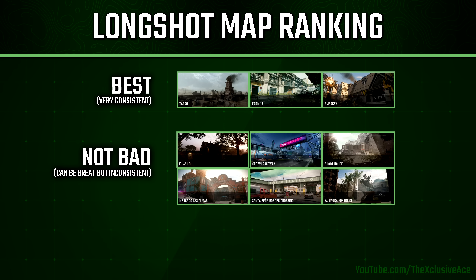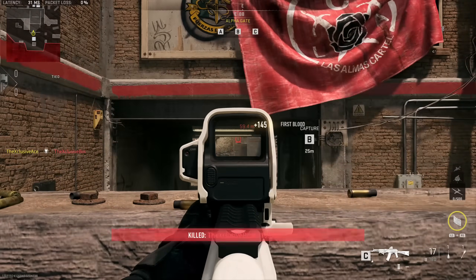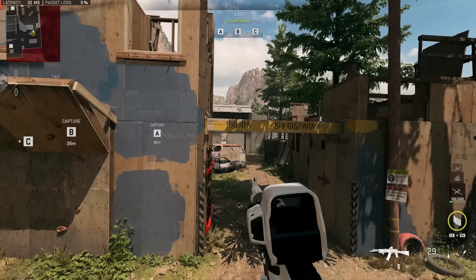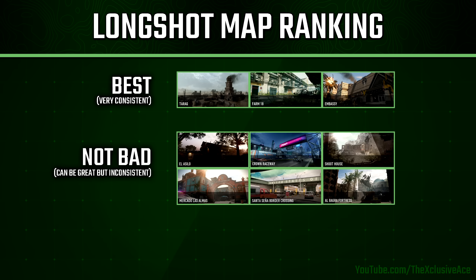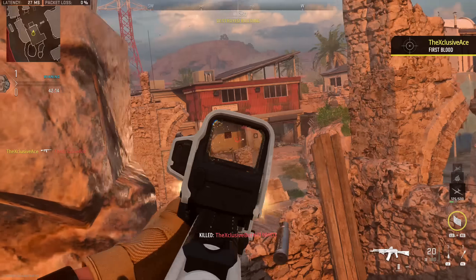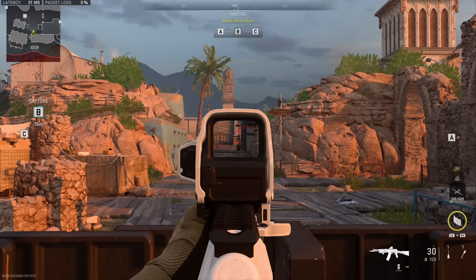For my middle tier maps, these can be really good for long shots but can also be inconsistent depending on how the enemy team plays. Shoot House is a perfect example — it can be the best long shot map in the game if the enemy team is also going for long shots, but some games you get no traffic there, or all your teammates are mounted on the same wall. This tier includes El Asilo, Mercado, Las Almas, Crown Raceway, Santa Seña, Shoot House, and Al Bagra Fortress.